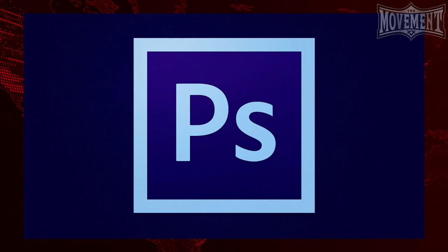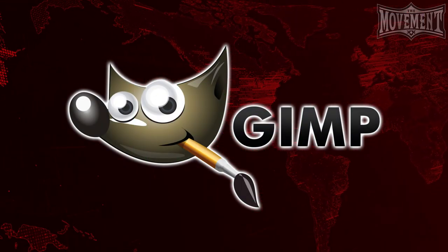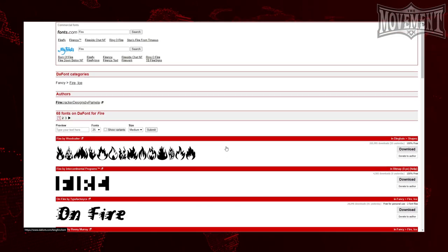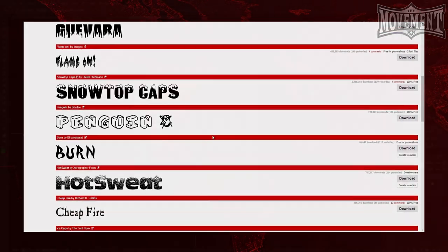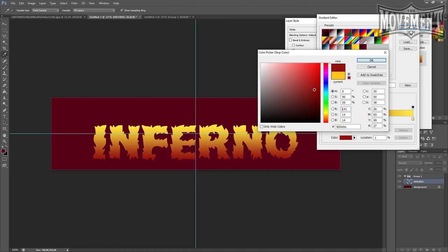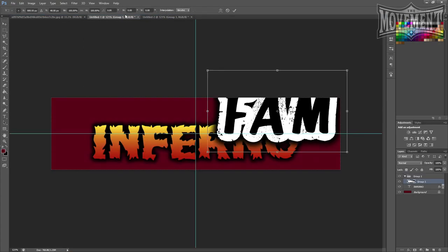You can create these logos in a variety of different ways using a variety of different programs. Personally I use Photoshop, which is a program you traditionally need to pay for. There are also free alternatives such as a program called GIMP, which does a lot of the same things Photoshop does just in a less streamlined way. Without making this a full-blown Photoshop tutorial, let me share a few basic tips. For the brand's logo and show's logo, you'll benefit from using a website called dafont.com, which has thousands of different fonts you can download and install onto your computer. By downloading two different fonts and adding various Photoshop effects, I've made two fairly effective logos in about 10 minutes.